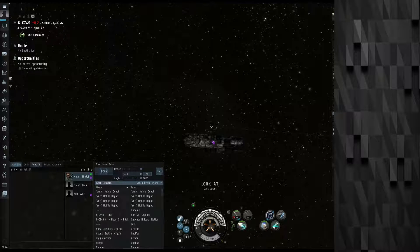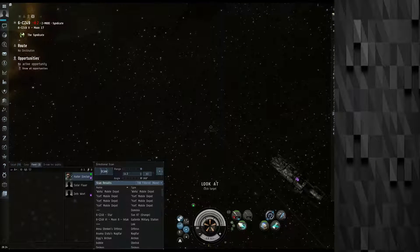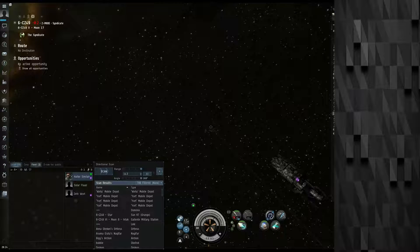Good evening ladies and gentlemen, this is how to take a bridge. Step one, you're going to warp to your bridger. In this case this is Howler Sinclair — I've already warped. Just go on ahead and warp at zero.